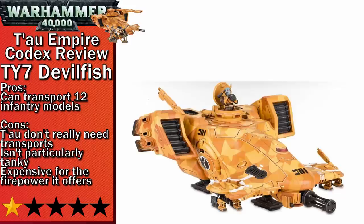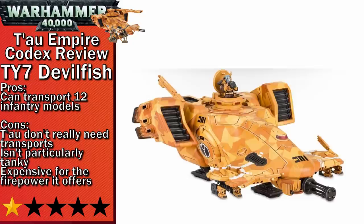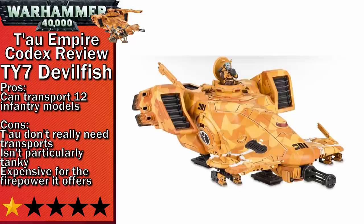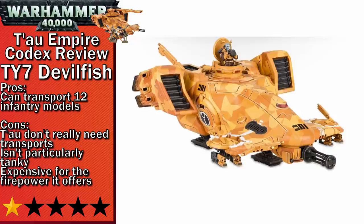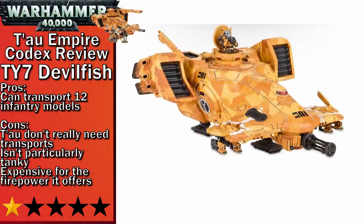Next up in one-star, we have the TY7 Devilfish. The Devilfish is a pretty standard transport. It and its drones carry some light weaponry for fighting off infantry, and it has a transport capacity to cart your infantry around. The problem is there isn't really a clear use case for it — you're basically losing a full squad of Fire Warriors for a bit of safety on the unit you're moving up the board. At Toughness 7 with only a three-up save, most anti-tank weapons will go through this thing. Tau vehicles can take drones as part of the vehicle, which usually improves the ballistic skill of the drone, and you can usually replace them with smart missiles — that is the recommended setup. Tau vehicles also don't get For the Greater Good, which is something to consider when building your army.